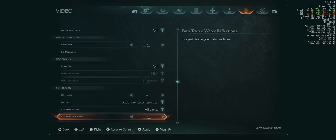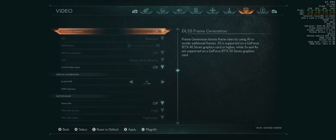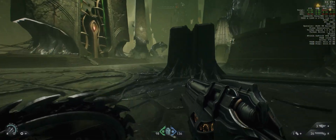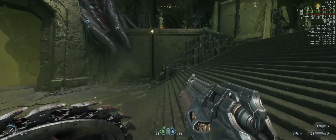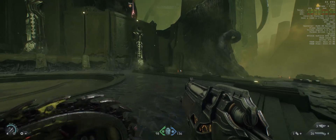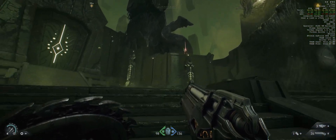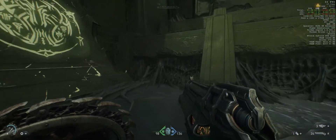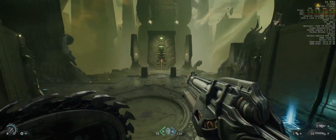Now we're going to change DLSS to balanced to see if that gets us around 60 FPS. We're at around 52, 49, 52 — it's increased the FPS by a little bit. DLSS 4 balanced at 1440p looks pretty decent, though you do notice some additional smearing, especially when trying to get a glory kill or one of those pink kills. You'll notice the pink areas do have some fragmentation around them.